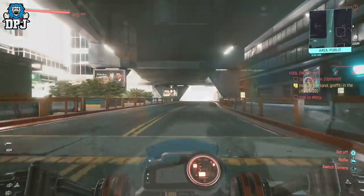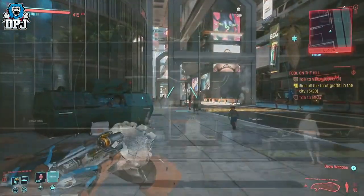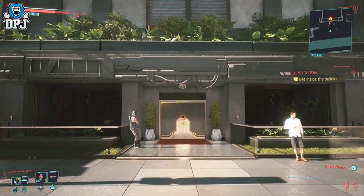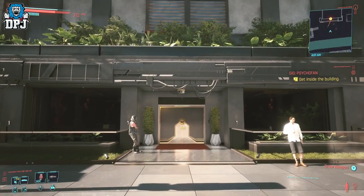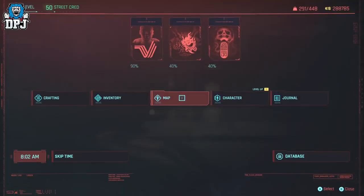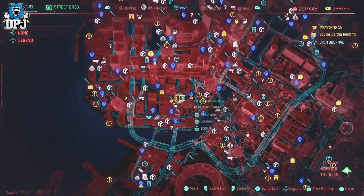But the loot — Johnny's loot — doesn't end there. You can also get his pants and his shoes. His pants are looted within a side mission gig called Psycho Fan. As shown on screen, it's pretty straightforward — follow the route to get these. Once obtained, feel free to finish the mission.